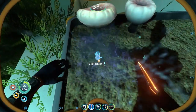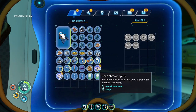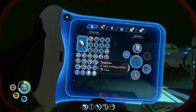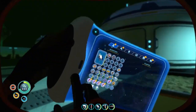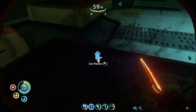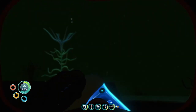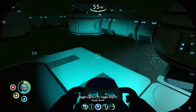We have to do the same thing for these, I believe. My inventory's full, so I have to be careful with these. I think these spit out. No, apparently not. Never mind. This will give us a healthy supply of acid mushrooms. We'll have deep shrooms for when we start using those, blood kelp for when we start needing it, and we'll have gel sacks. Nice.